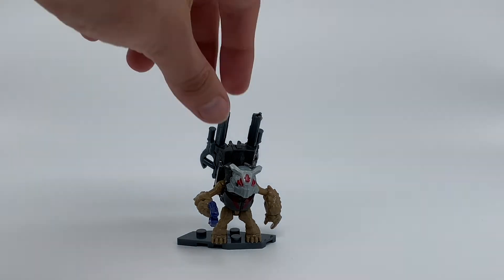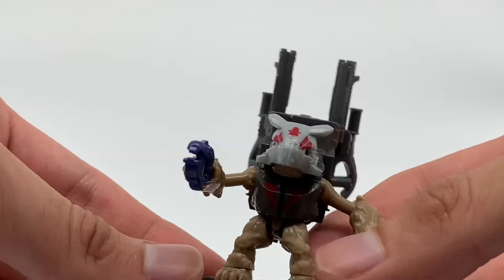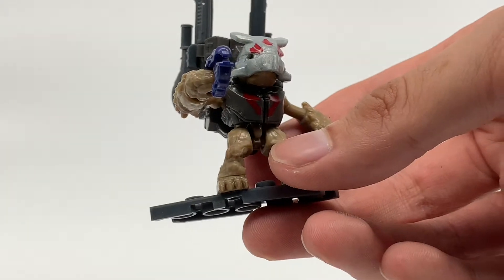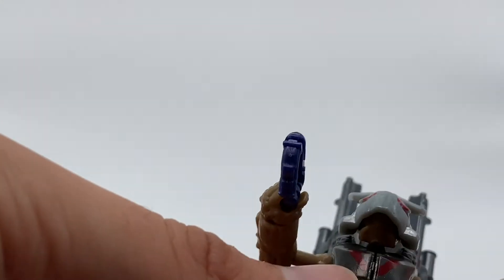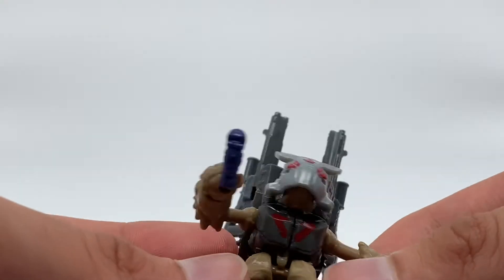Starting off strong with the Grunt Mule aka Victor the Grunt. This guy is amazing — I love this figure. Taking a look at his details, on his chest he has printing which is the Banished symbol.